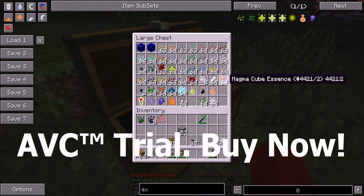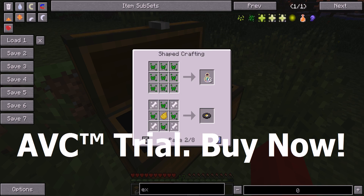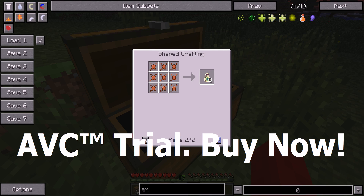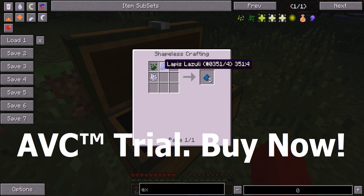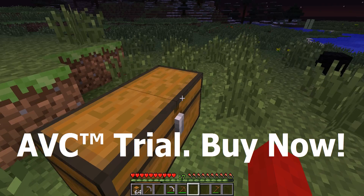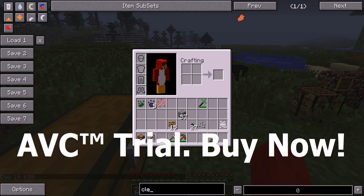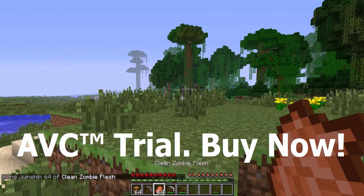So next one we're moving on to the magma cube essence. And then cow essence - there's two. This, and then there's purification powder. You craft it like this. And you can put rotten flesh in purification powder and you'll get clean zombie flesh. If you put clean zombie flesh in a furnace - you probably guess what it does. I'll redo it at the end of the video.